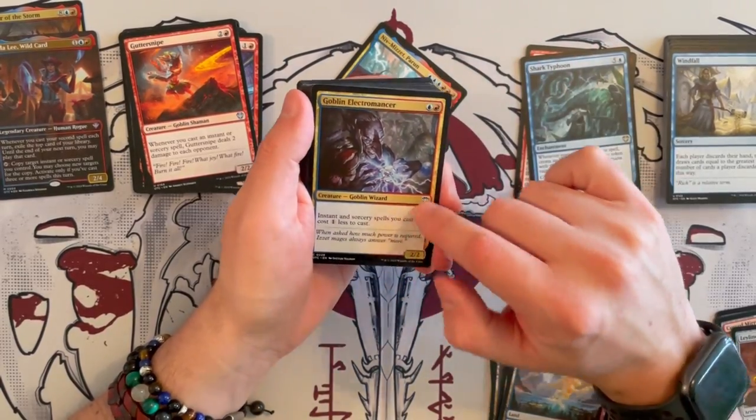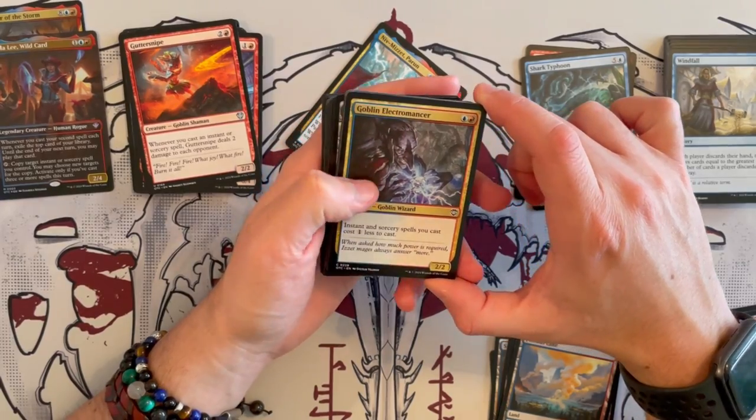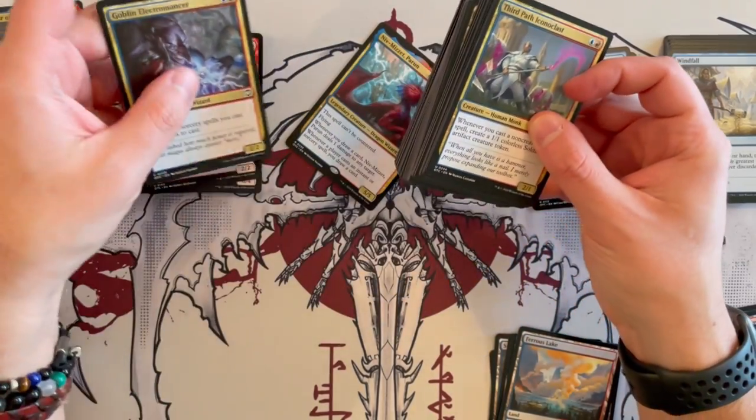Goblin Electromancer — great one. Instant and sorcery spells you cast cost 1 generic less to cast. It's a 2/2 — very good in design.